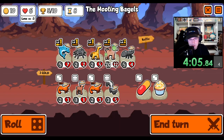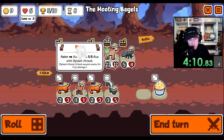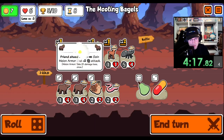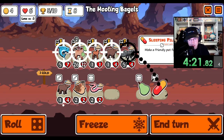We'll pill here because it triggers the dog. We'll buy a deer. You gotta get some health though - just maybe.